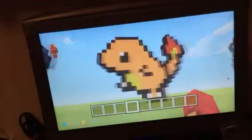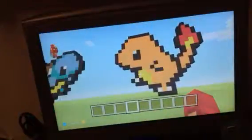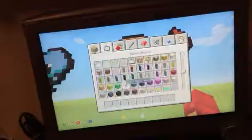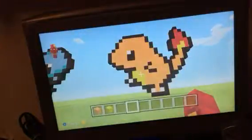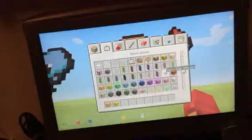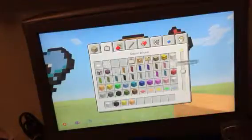He will be building something over there. What you will need is orange wool, yellow wool, black wool, white wool, orange, yellow, and red.